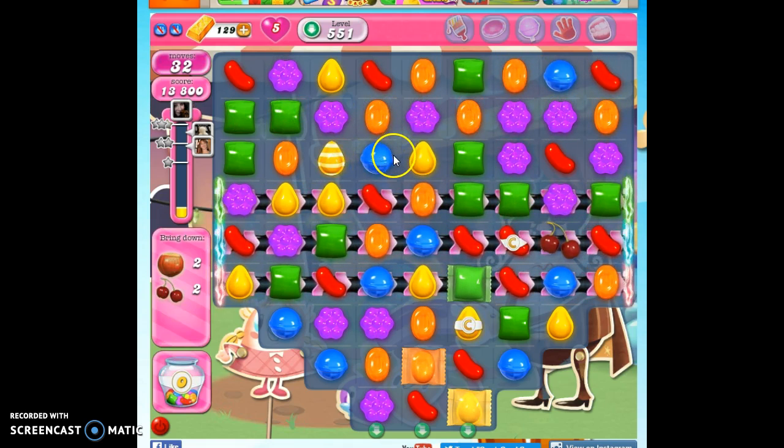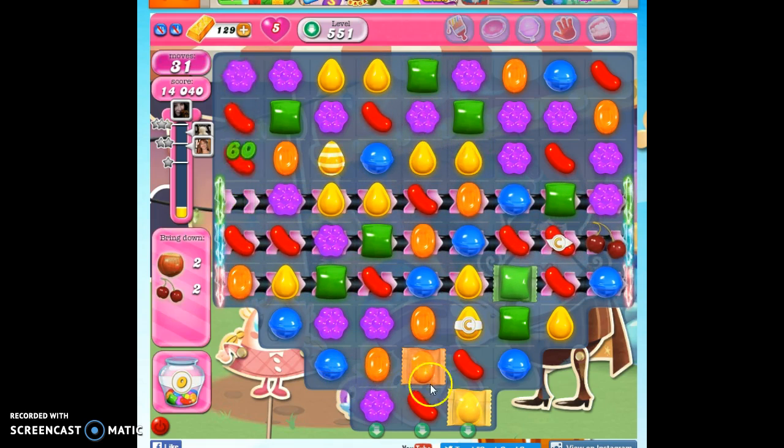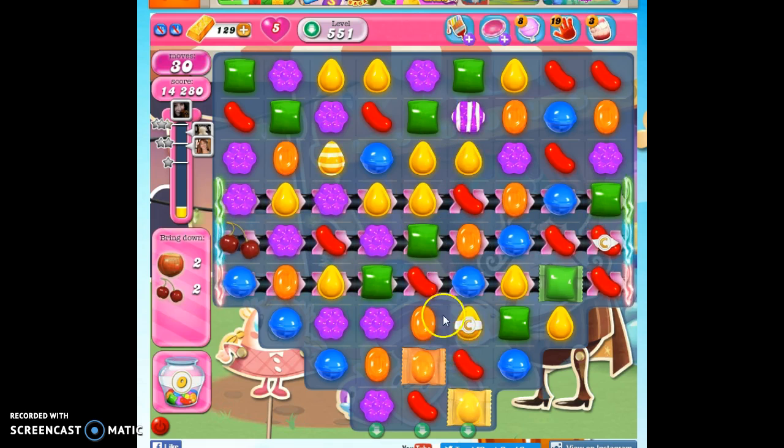Make some hopefully innocuous moves — moves that won't change anything. If I could set things up down here a little better, I might. Well, if I make that here, I'll do this, making those vertically striped candies. We've seen how valuable those can be.